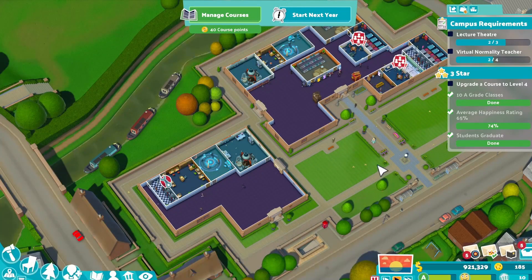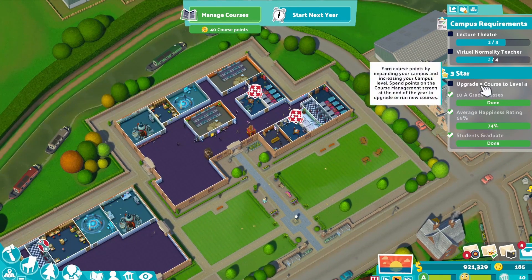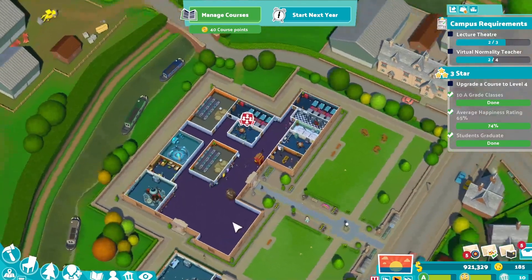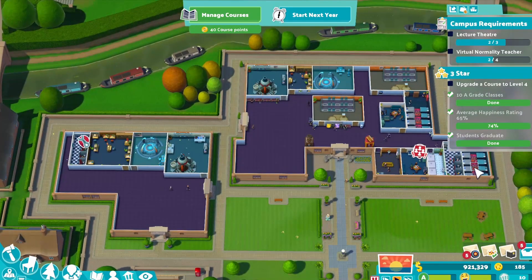Hello everyone and welcome back to TP Gaming, and welcome back to another episode of Two Point Campus. If you remember in the last episode, we are almost done with this map - we just need to upgrade a course to level four, which hopefully is about to happen. If you've missed other episodes, they'll all be up on the channel, you can go back and check them out.